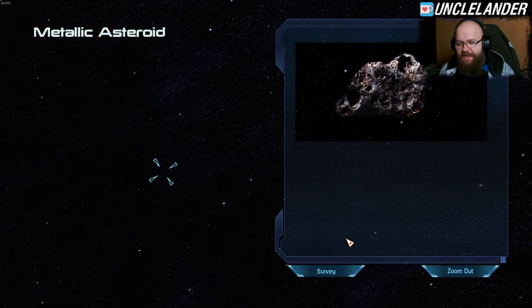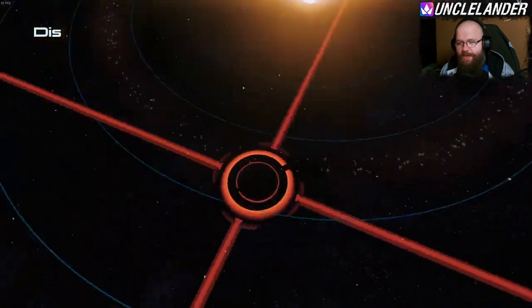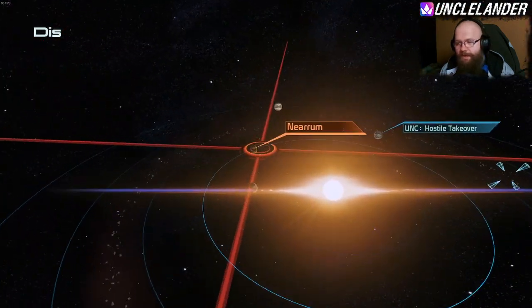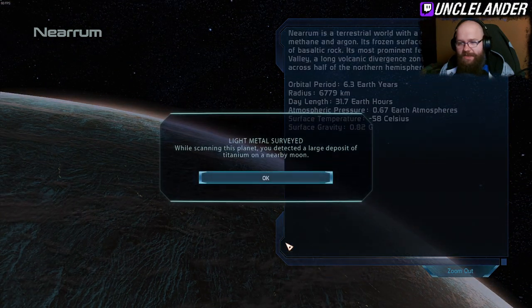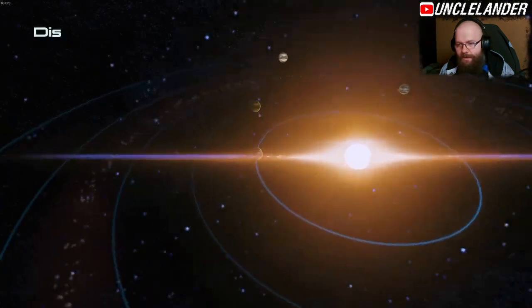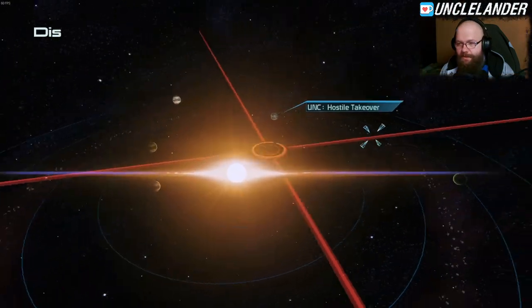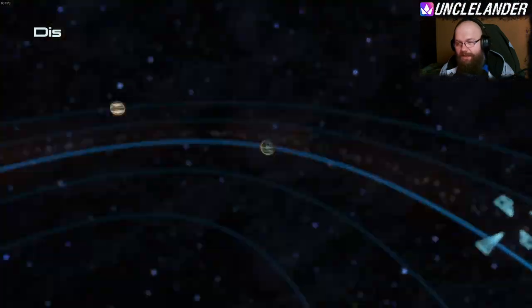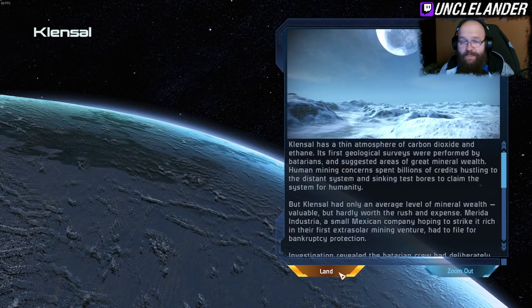We have a metallic asteroid with light metal that has been just surveyed, which is great. Nerum — after the scan we get light metal. Jartar — there's nothing on it. Cleansed hostile takeover, and we're simply going to land on it.